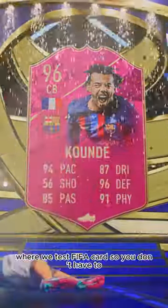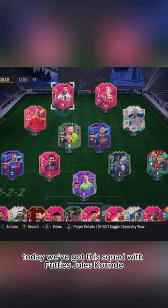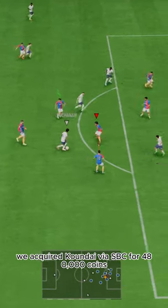Welcome to Baller or Bust, where we test FIFA cards so you don't have to. Today we've got this squad with Fuddy's Jewels Coundé. We acquired Coundé via SBC for 480,000 coins.